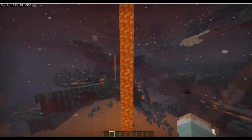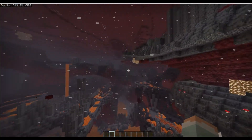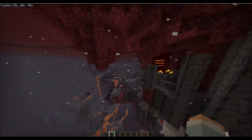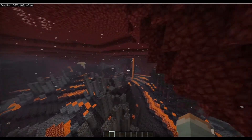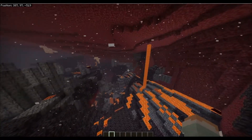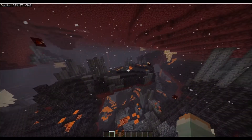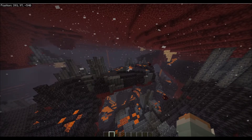The last biome added to the update was the Basalt Deltas. This biome is a complete mess. It has mostly basalt blocks and blackstone, which are both new blocks. It also has lava and magma blocks. Magma cubes are more likely to spawn there than any other place.